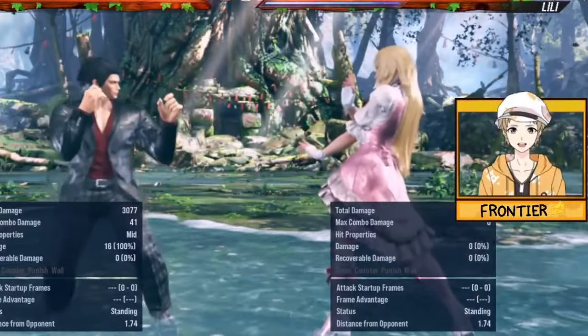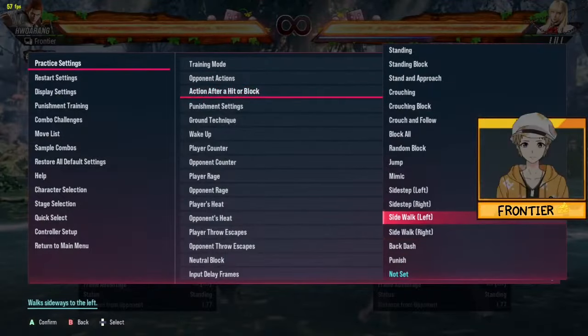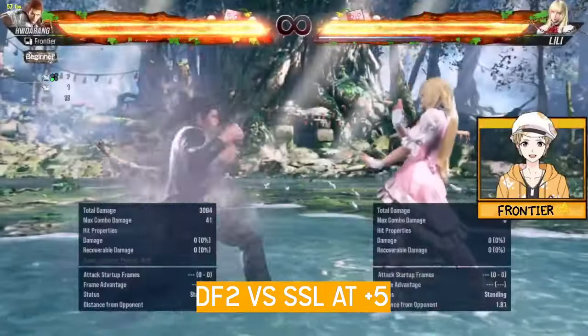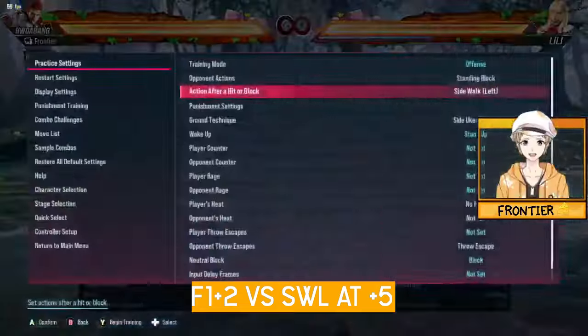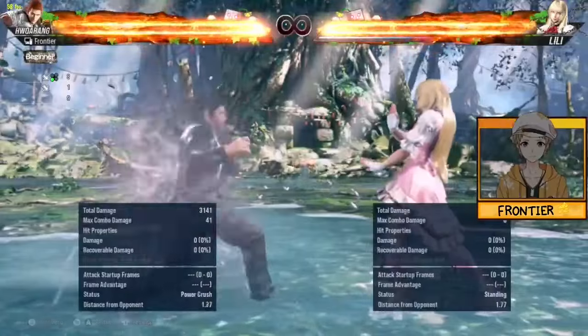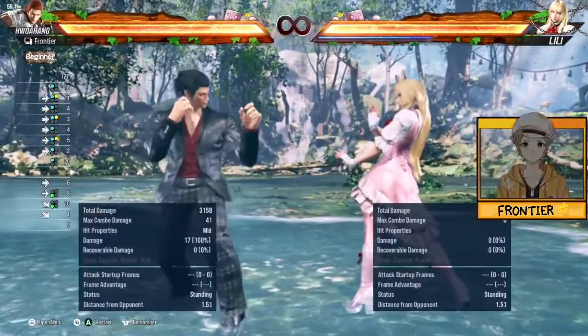The last example is off LFS 1 on block. Against sidestep left, F1+2 is still catching while DF+2 lets them keep sidestepping. Against sidestep right, F1+2 hits and DF+2 doesn't. Against sidewalk left — the one thing they can do — and then sidewalk right is caught. LFS 1 may not have the asterisk, or if it does, just know it can lose from time to time.